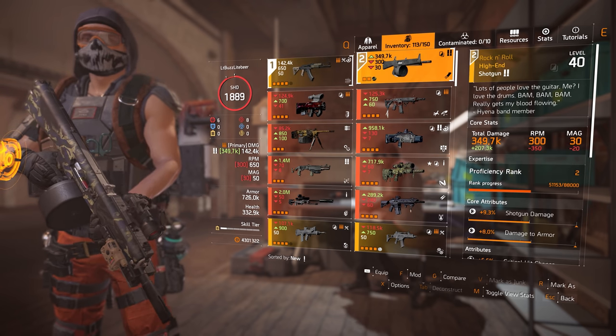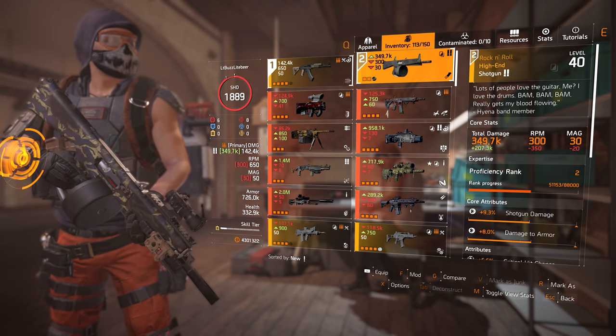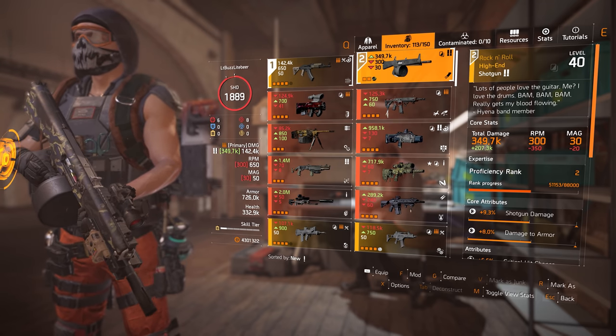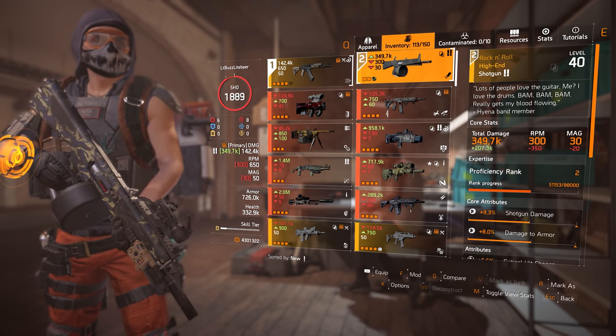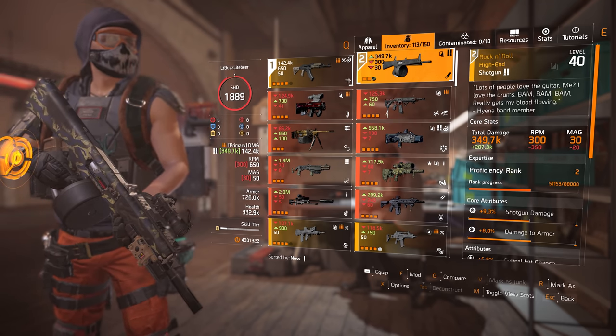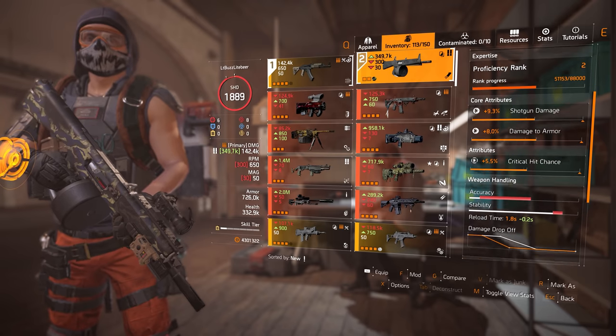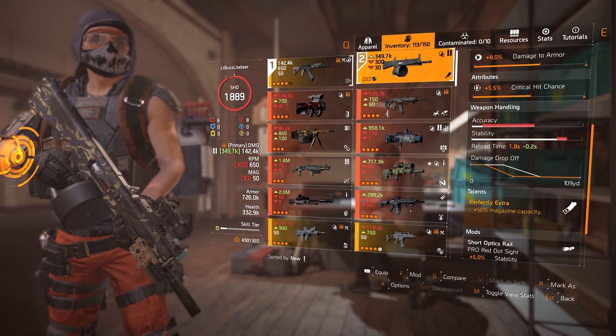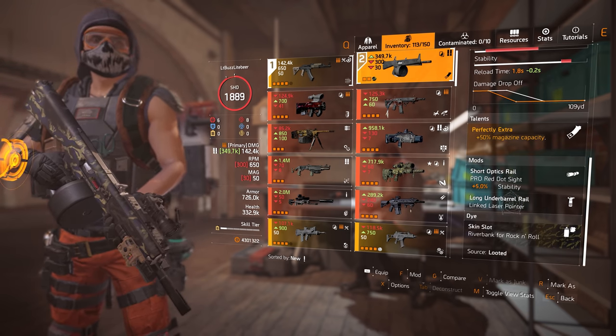For my secondary weapon, I'm using the named AA-12, a Rock and Roll shotgun, for that plus 50% mag capacity. I've added on the linked laser pointer to this weapon for the pulse effects, and I use it to hit mobs or a hardened enemy to build up my Heartbreaker stacks extremely quickly, and then switch over to the Kingbreaker for the real damage output.